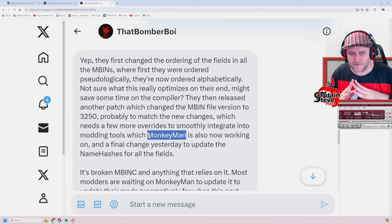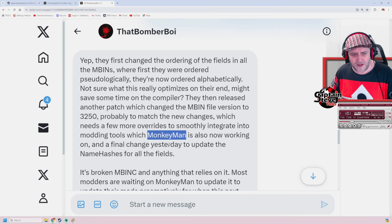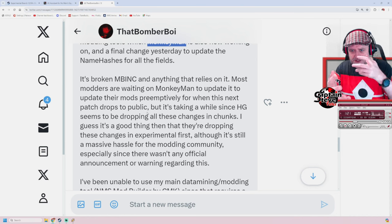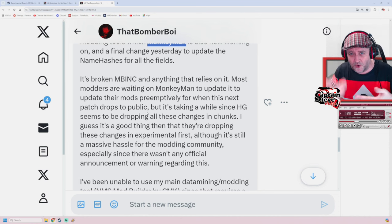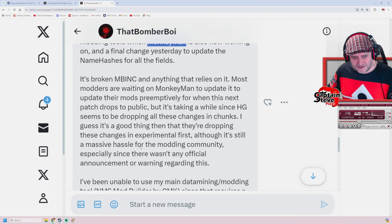Monkey Man is a dev genius and I think was one of the main persons behind the Mbin compiler. I'm a member of the modding Discord but I try reading this stuff and it goes straight over my head, I'm not going to lie. It's broken the Mbin compiler and anything that relies on it. Most modders are waiting on Monkey Man to update it. Even some of my simplest mods - like the one to remove the pulse drive noise - even that one doesn't work. It's taken a while since Hello Games seems to be dropping all these changes in chunks.